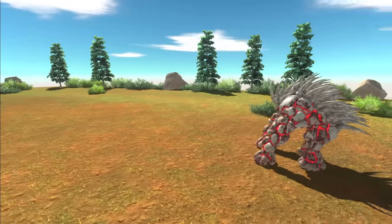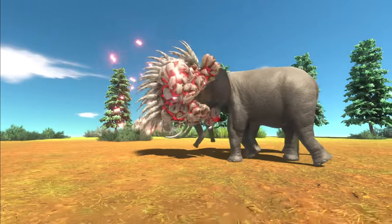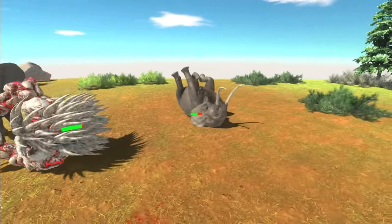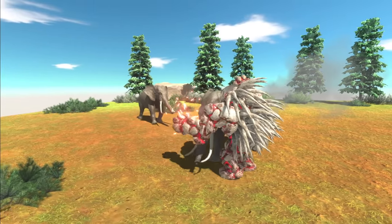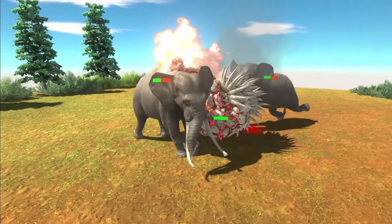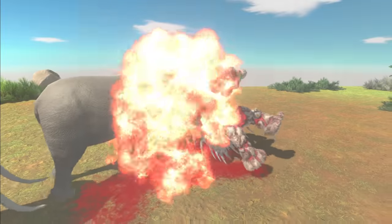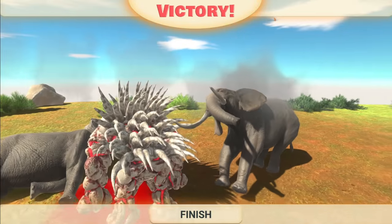Can he still do his roll attack? Moment of truth — yes, he can still do it! The elephant didn't die straight away but it has taken some damage. We're probably going to need some stronger enemies for the Lava Golem to fight. The other ones ran straight into the back of the spikes. I guess he kind of looks like a porcupine. That's one of them down — they're both down. Nice.